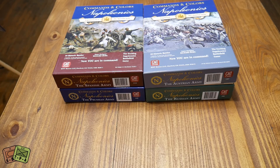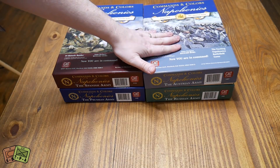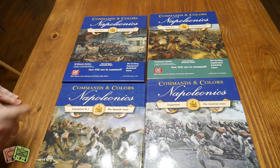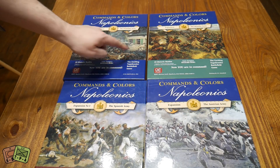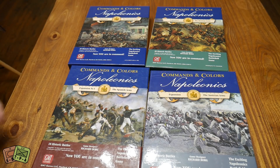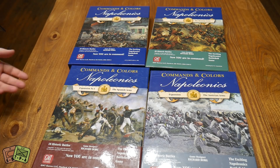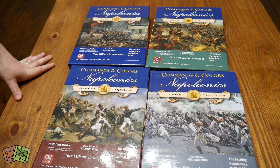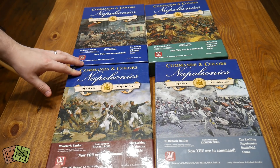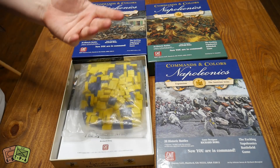Each of these has a full army in them. We have the Spanish Army, the Austrian Army, the Russian Army, and the Prussian Army. These three come with 20 new battles; this one comes with 18. You don't have to get all of these, but if you did, you're looking at 78 more scenarios — that's a heck of a lot, more than most games will ever have that aren't Advanced Squad Leader. So we'll take a quick look at what you get in each one if you decide to pick them up.